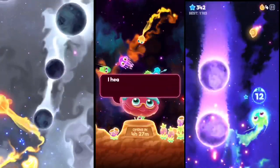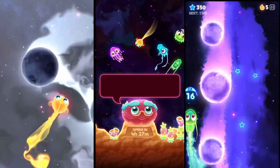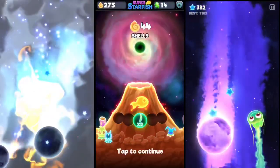So here's a little hint from the game — Mr. Clam saying: 'I heard the Prize Kano has a warp gate to other dimensions. I wonder how you activate it.' Well, let's show you how.